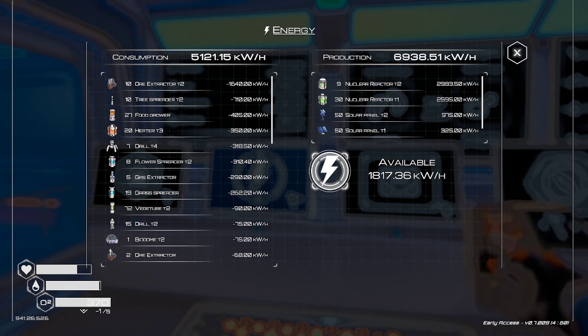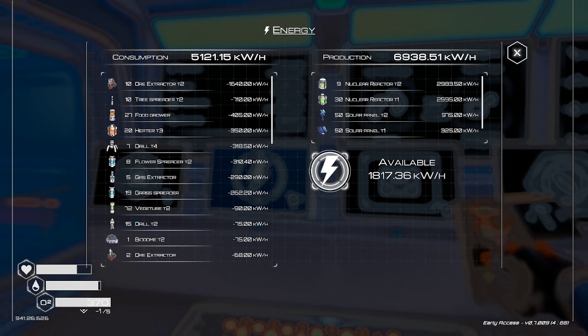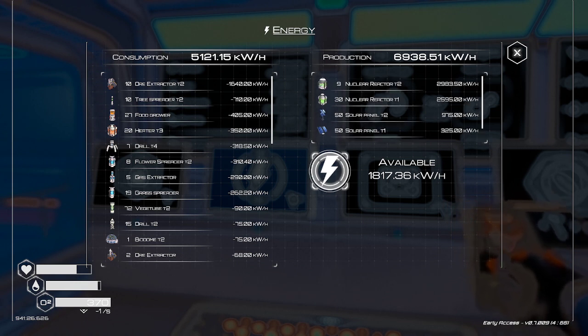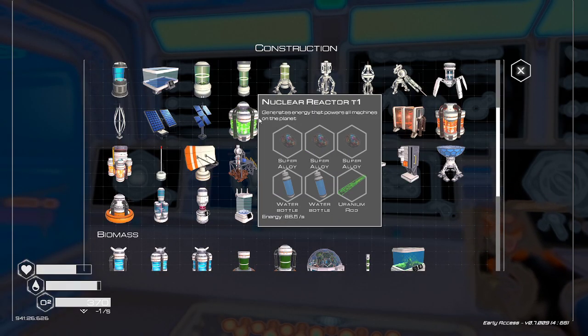What up friends, Clinton here - Planet Crafter! We put up 10 tree spreaders on the last episode, which chewed up just over 700 kilowatt hours of power. We're down to under 2000 again. We get 30, 50, 50, 50 from the solar and wind turbines, but I want to get 50 tier one nuclear reactors. Just before hitting record I made some super alloys because we need those.